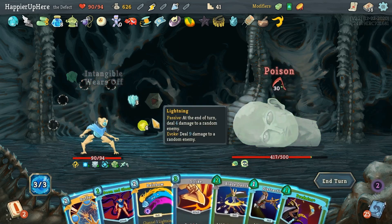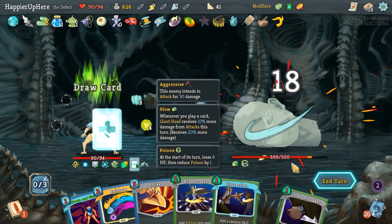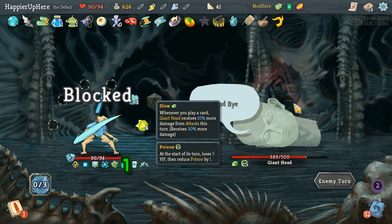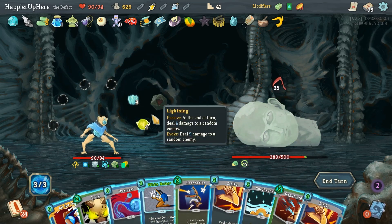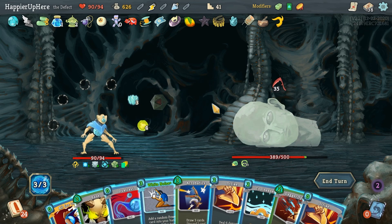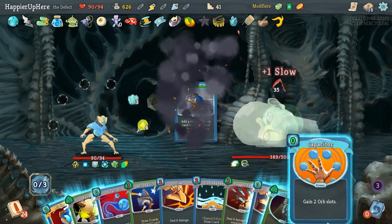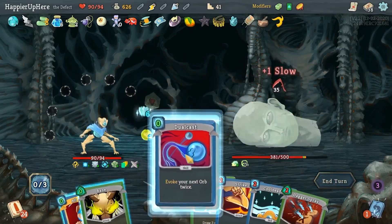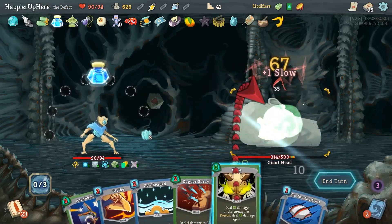30 incoming — double-play Buffer for sure! That buys me two extra turns. Then I can do Predator. 35 incoming — All for One ended up at the end of my deck. Let's play a bunch of zero-cost cards. White Noise twice — perfect! Capacitor, Infinite Blades, Strike, Dual Cast, Bane, All for One, then Bane. Buffer runs out.